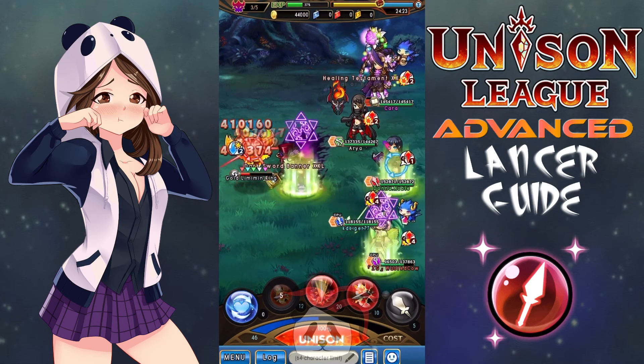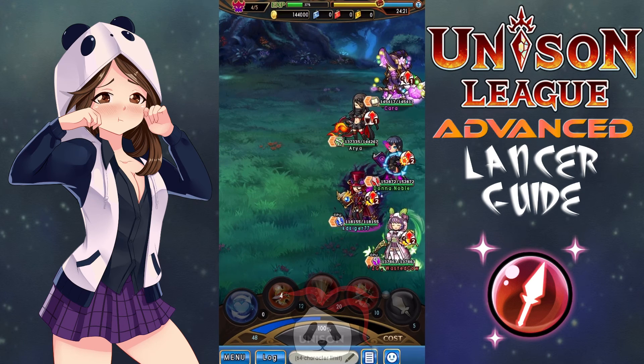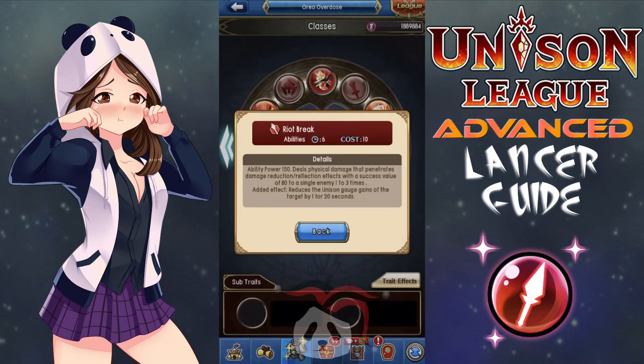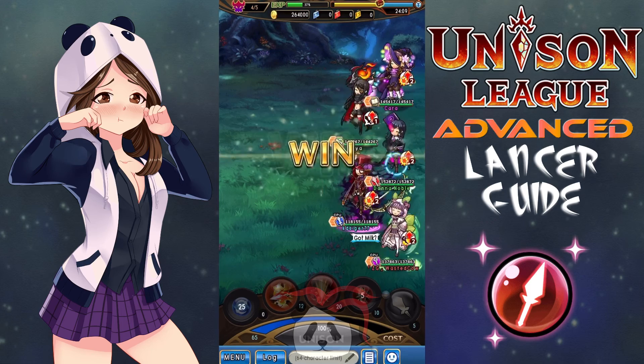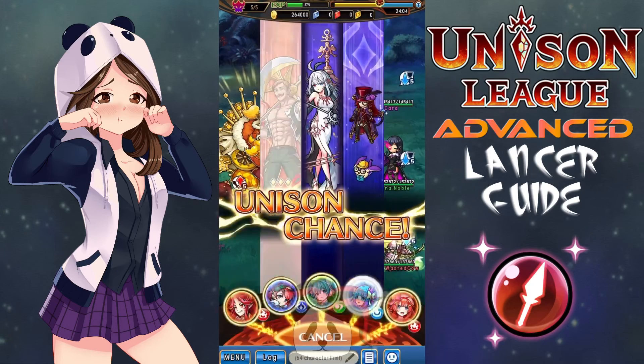For PvP, bring the same as your PvE set with potential cheer and negative pressure swap. I would also consider bringing attack abilities that bypass damage reduction and reflection to help you maximize damage output, especially against an enemy crystal with its pesky mirrors. For example, I like to bring Riot Break, which has a low cooldown of 6 seconds and a low cost of 10. It has an ability power of 150 and deals physical damage that penetrates damage reduction and reflection effects with a success value of 80 to a single enemy 1 to 3 times. Its added effect is that it reduces the unison gauge gains of the target by 1 for 20 seconds. I like this one because it hits multiple times, has a low cost and cooldown, has a good chance of bypassing damage reduction and reflection, and reduces the target's unison gauge gains, making it harder for them to gain uni and use a monster to defeat you. For Kalo, bring Guard in place of EE and consider negative pressure as well.